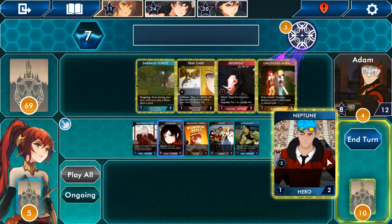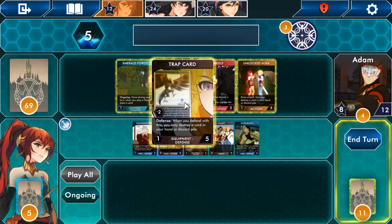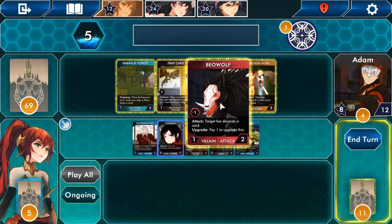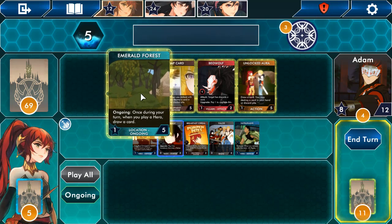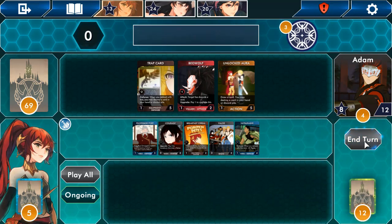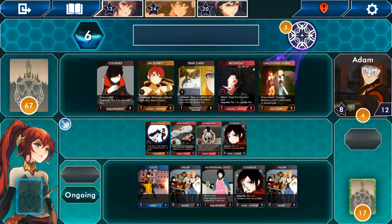Neptune's a good one straight away because that's plus two. 'Defense: when you defend, you may destroy a card in your hand or discard pile.' 'Target foe discards a card.' 'When you play a hero, draw a card' — I have heroes, so grab that. I'm just not building up enough to fight these guys. I need a big turn where I put down a lot of stuff; I need to defeat bosses quickly.